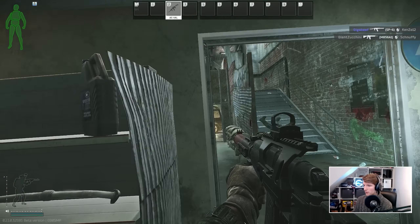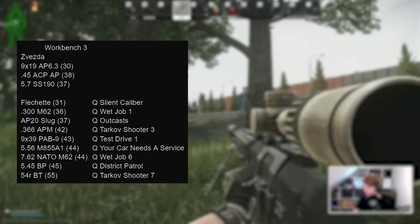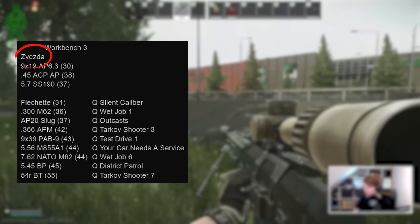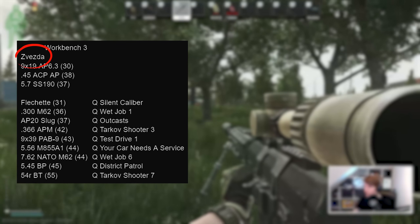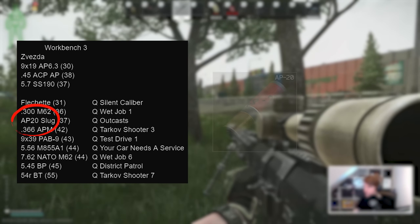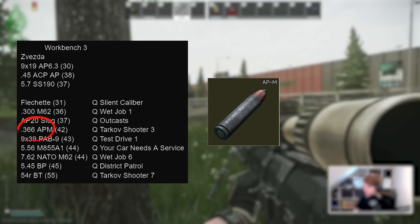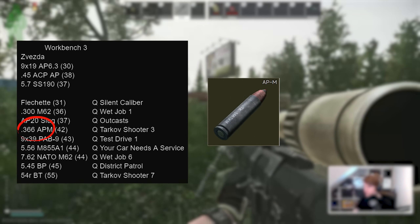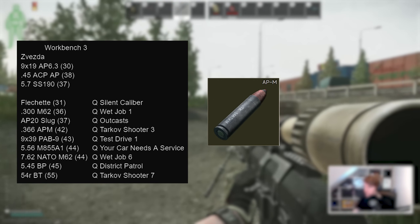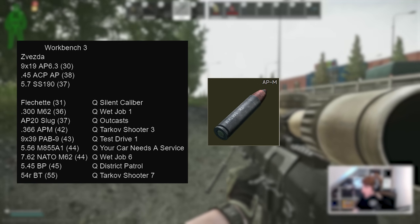With Mechanic 3 it's time to unlock Workbench 3. While many crafts here can simply be bought elsewhere, we finally get to some ammos you can't simply buy for rubles. We can get the Zvezda KF23 Flash Shells from here without doing tasks. AP20 slugs unlock after the quest Outcast, useful if you're a medium-range shotgun main. 366 APM unlocks after Tarkov Shooter 3 — a fearsome round that's now banned off the flea, so it's much rarer in raid, but still great in the budget VPO-215 and is one of the few bullets that will one-tap lightly armoured chests.